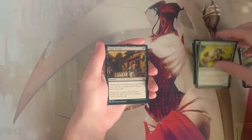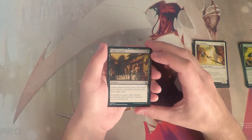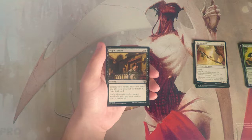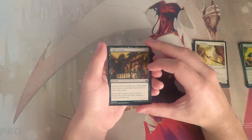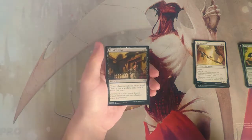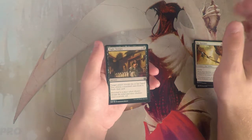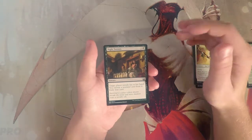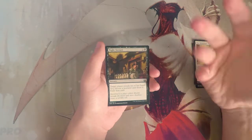Night Terrors is a sorcery for two and a black — target player reveals their hand, you choose a non-land card and exile it. Exile is good, but at three mana there are more important things you should be doing. You can pull a very good bomb but sometimes you won't hit anything important, and in draft you really want to be affecting the board state and progressing your game plan.